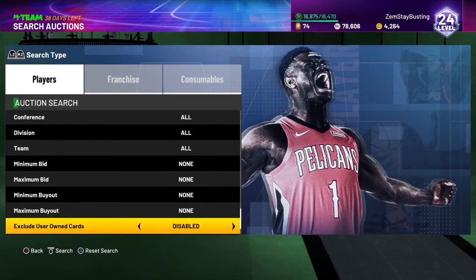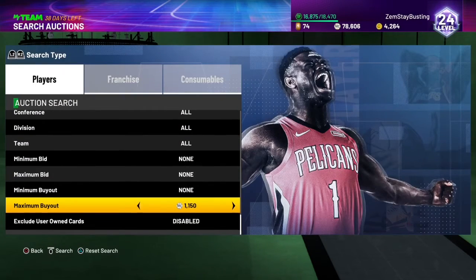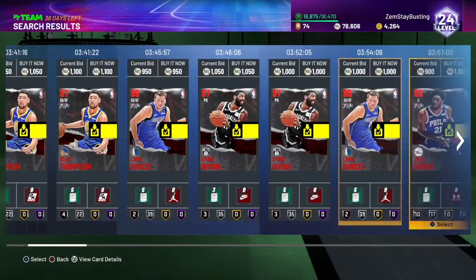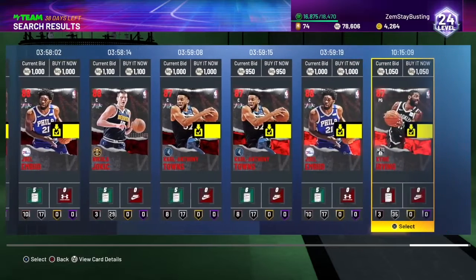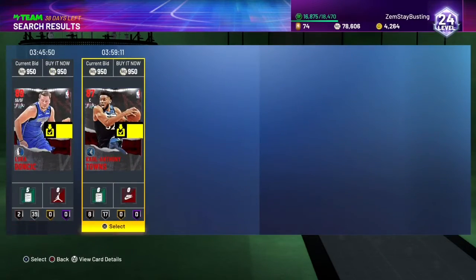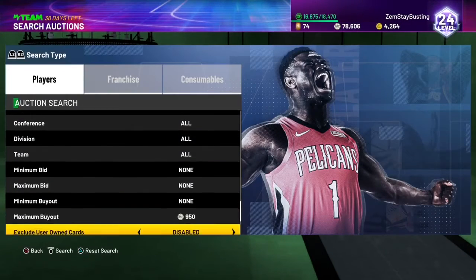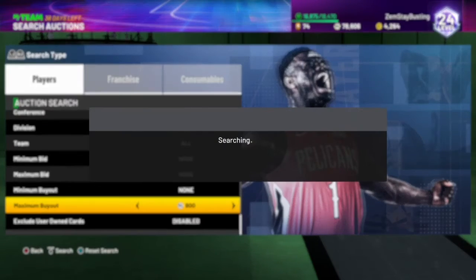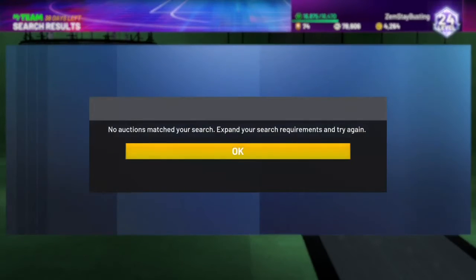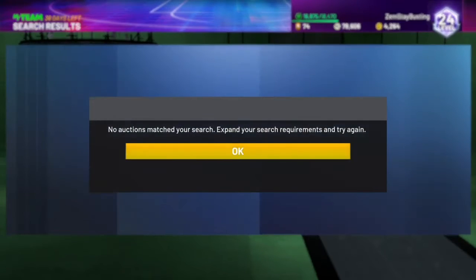The next filter is the Ruby. The cheapest Ruby is about 1,300 — rubies are down very bad right now. You could probably go 800 and below and buy anything that pops up. This is a good budget filter for sure — if you're a budget baller and don't have a lot of MT and want to build yourself up, these budget filters are gonna be very useful.